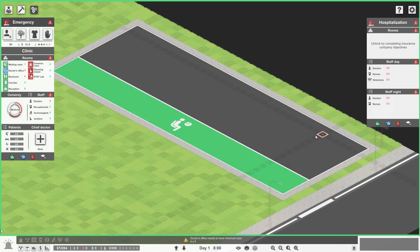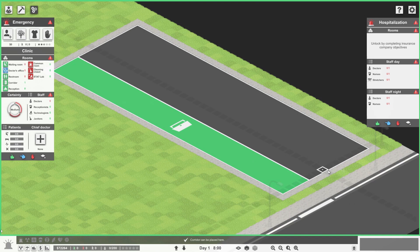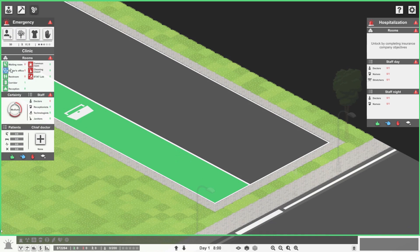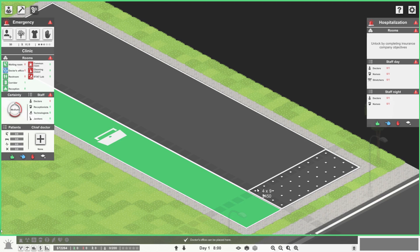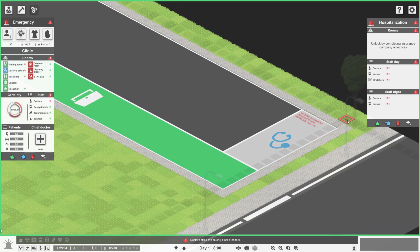We need bathrooms and we need a corridor. Let's just have a four-wide corridor that's kept clear. I'm almost tempted to do little enclaves in here because that seems very wide. Then shall we start with the reception area? Let's get the stuff going first. If we say four by nine...